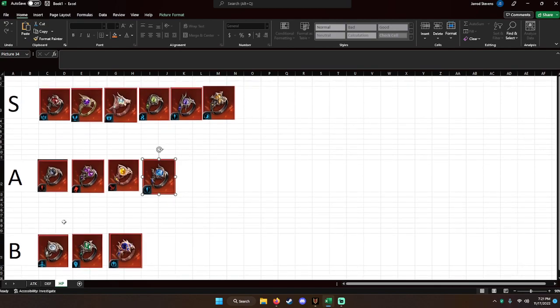Finally, B tier: these are damage steroids. Your healers aren't supposed to be dealing damage. Full Moon does have a debuff attached to it, but Time Excel or Time Reversal is just better for that. So damage steroids are not good for healers, which are generally going to be getting these HP orbs.